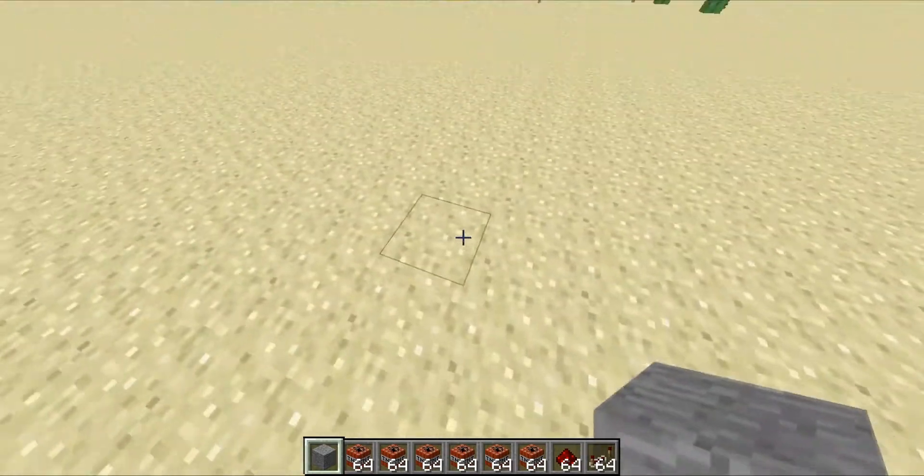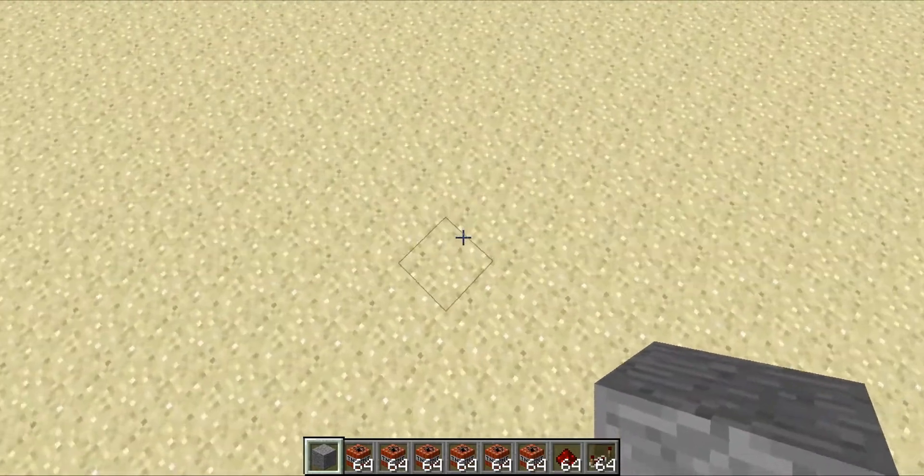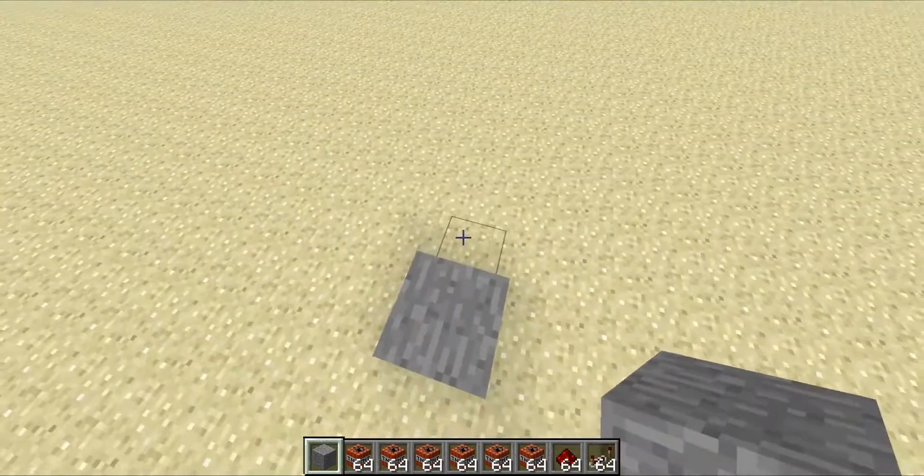So for this, you will need dispensers, redstone, you need a bunch of TNT, you need some half slabs, and some building blocks.